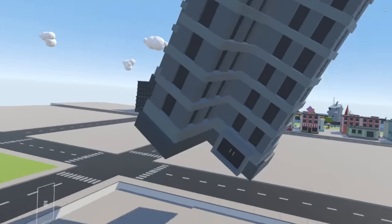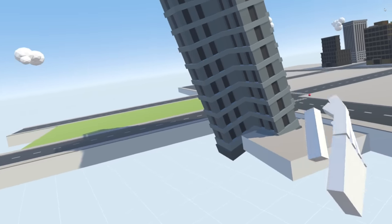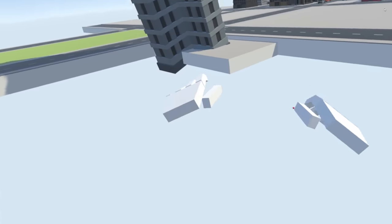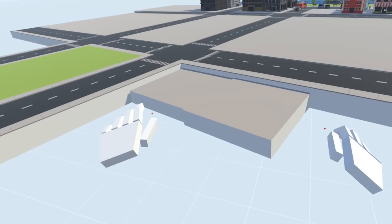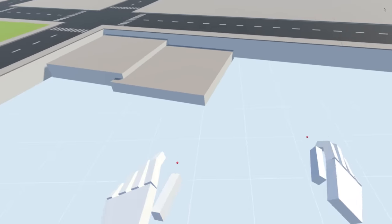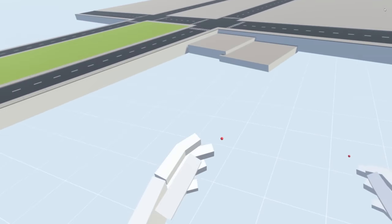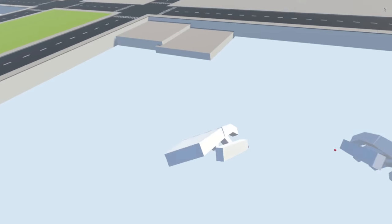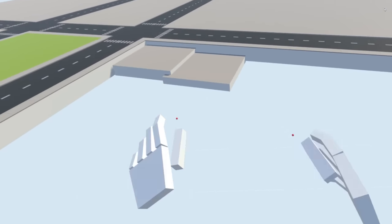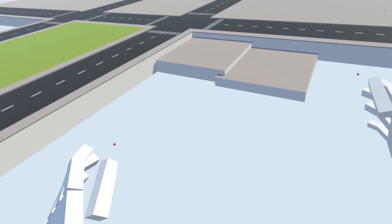Say if we had this skyscraper right here — could we stick it in? Oh yes, that does work. So what I'm going to have to do — basically I'm going to take these ground tiles and progressively get them lower and lower to where it's almost making kind of a crater here. And the buildings and everything will be falling in. We'll just say there's like a fault line or something below the city here. And maybe I can do that to some of the roads.